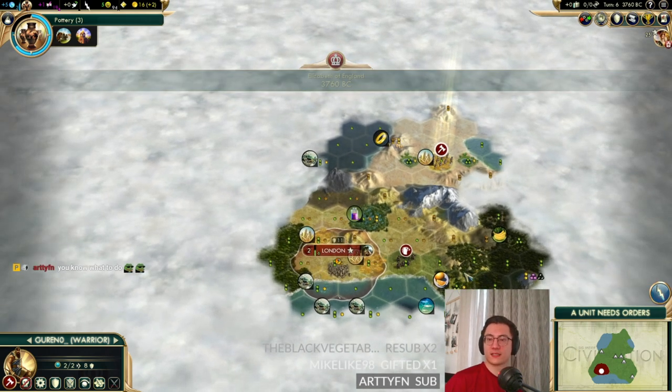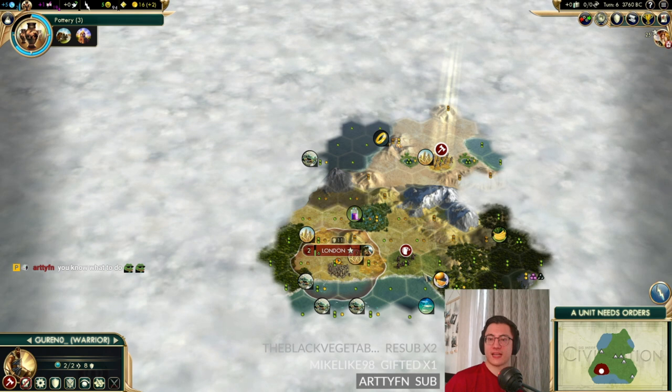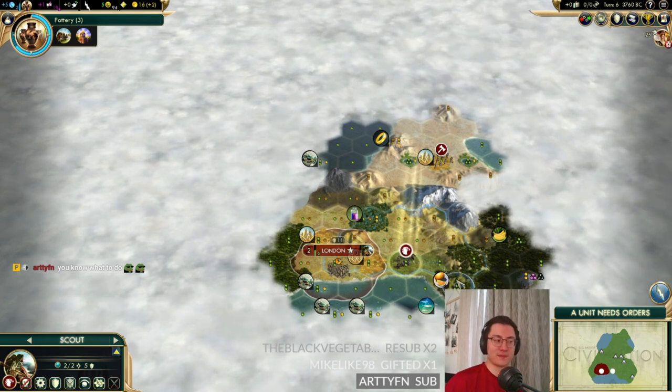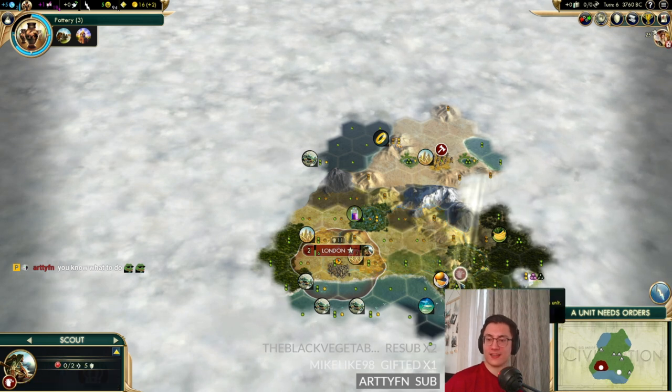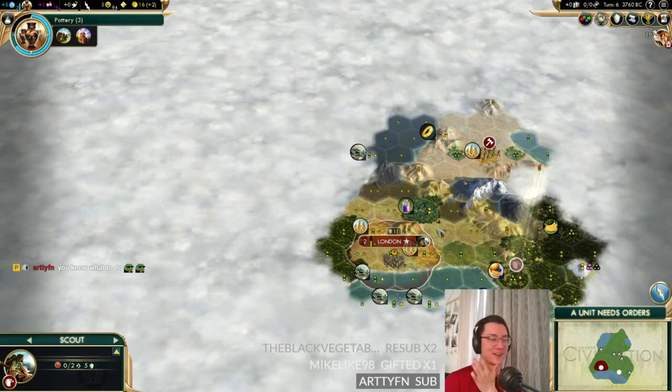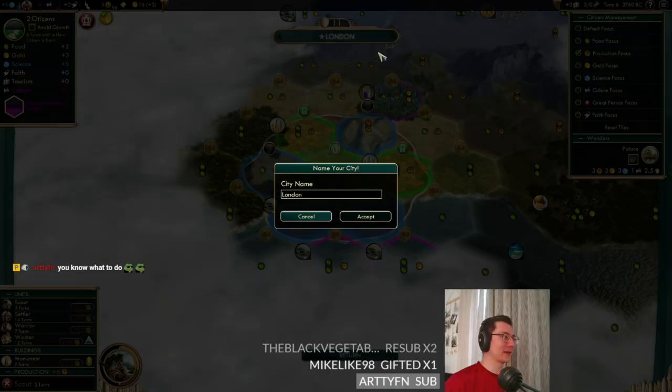Mike subscribed saying PCJ is helping him get better at a game he loves and he wanted to support the stream — thank you very much, Mike! Arty says to name something in Civ, and we'll go with Bratislava Lava — there we go, I like it.